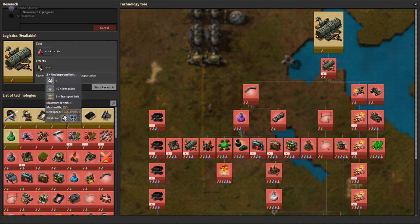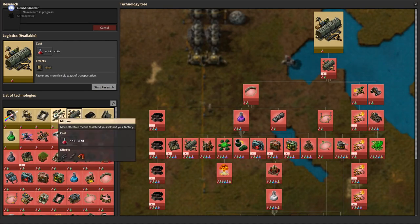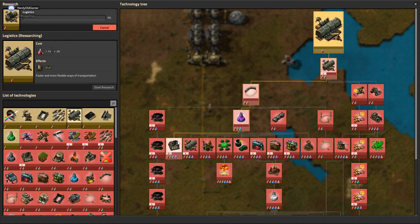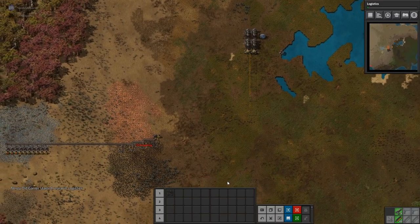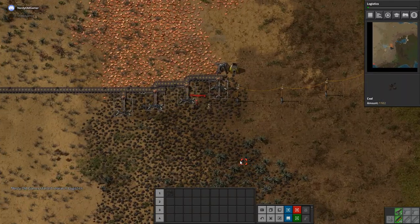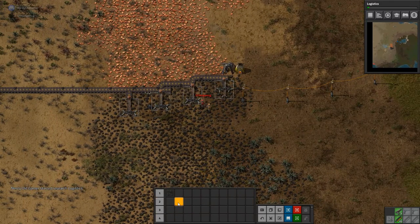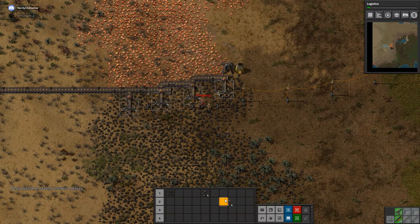What are we researching next? I think we should do logistics — get underground belts and splitters going. That would make sense, and then probably after that military and turrets to fend off the biters. Underground belts and splitters are just essential; without them you're basically not going to get anything done.